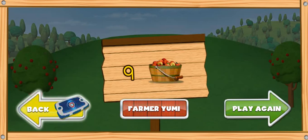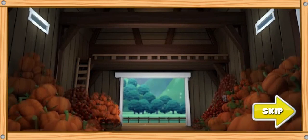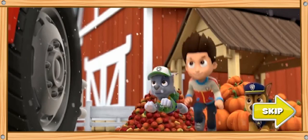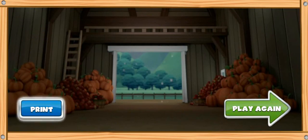Great job, pups. Click back to choose another farm game, or click Farmer Yumi. Since we've collected crops from all parts of the farm, you can now click Farmer Yumi. Here comes the snow — we got all the crops into the farm just in time. Now they'll be okay for the fall festival. No job is too big, no pup is too small. Click print to print out a Paw Patrol coloring page.